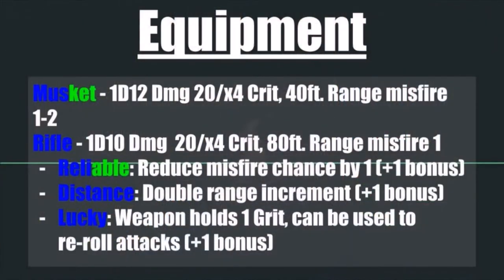The most important thing for a Gunslinger is their guns. We're going to go with a combination of two options. Your long-range option is either the musket or the rifle. A musket deals 1d12 points of damage, crits on a 20 with a times 4 multiplier, has a 40-foot range increment, and a misfire chance of 1 to 2 — meaning if you roll a 1 or 2, your weapon misfires. The rifle deals 1d10 points of damage with the same crit range and modifier, a range increment of 80 feet, and a misfire chance of 1.